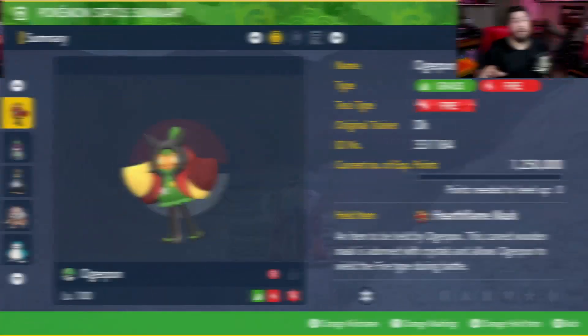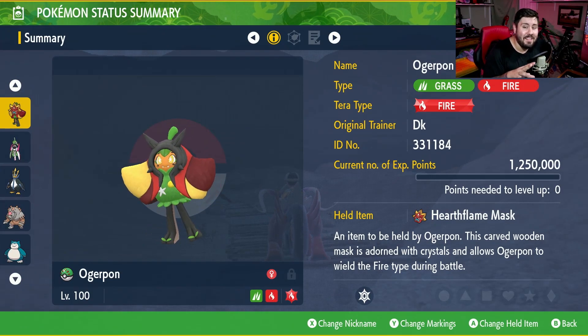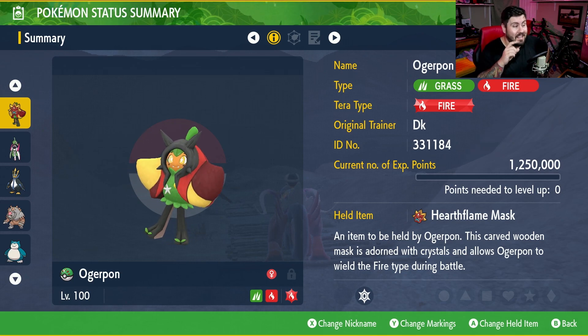So today I'm going to show you the ultimate build that you can use with Ogrepon to wipe out just about any 5 or 6 star Tera raid in Pokemon Scarlet and Violet. This one's kind of crazy and does massive damage, so let's get to it. But before I can show you guys what Ogrepon looks like in a raid, we need to talk about what the build actually is.